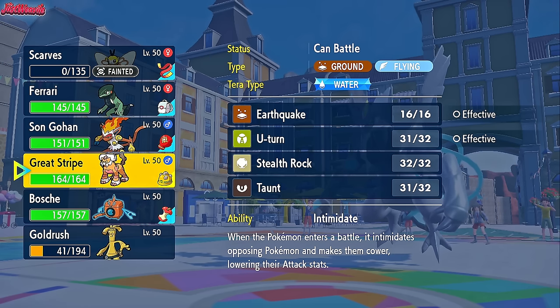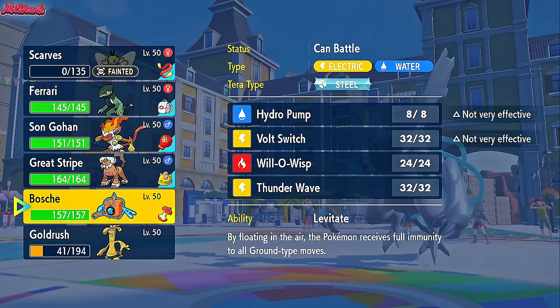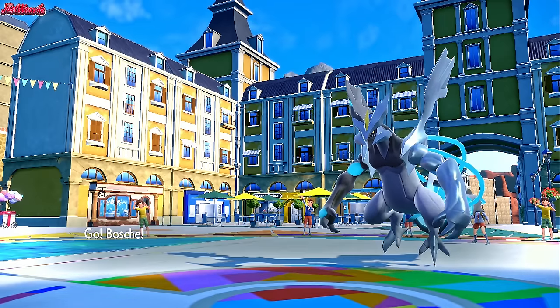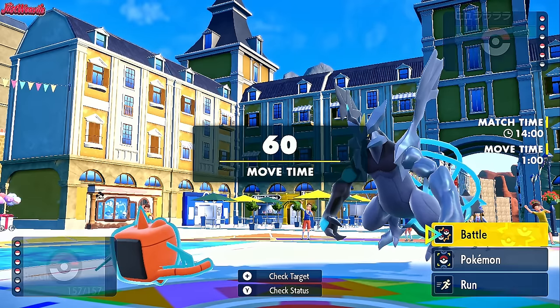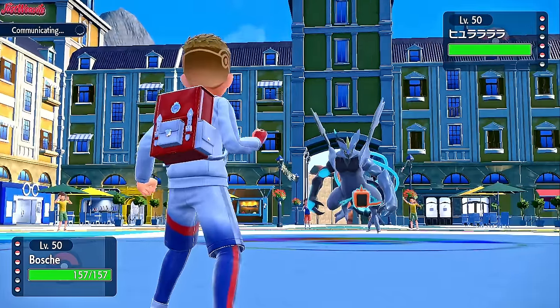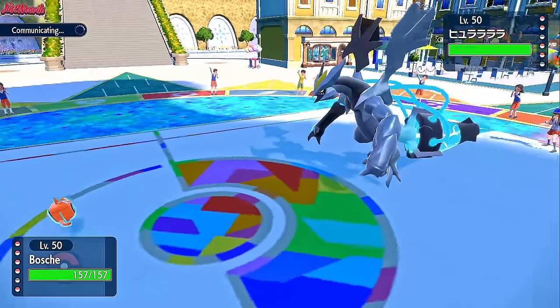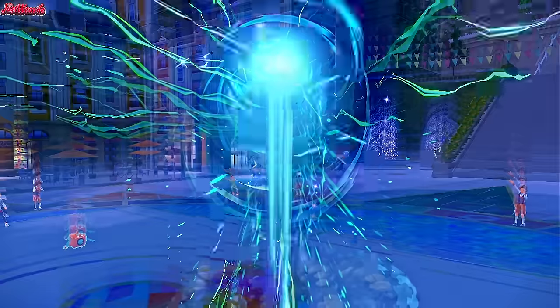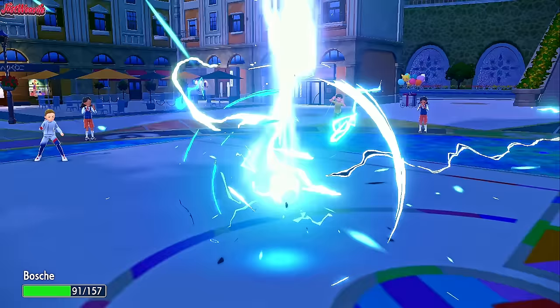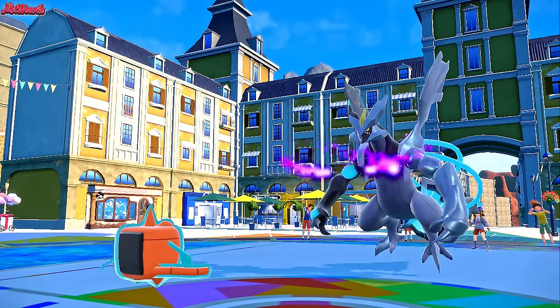We could go into Landorus for Stealth Rock — useful for breaking the Cloyster's potential Sash. But I'm leaning towards Rotom, so I go Rotom and burn Kyurem-Black. Rotom comes in, we get a clean burn on it. They stay in and go for Fusion Bolt, which does a nice chunk, and we go for Will-O-Wisp — great, it lands.